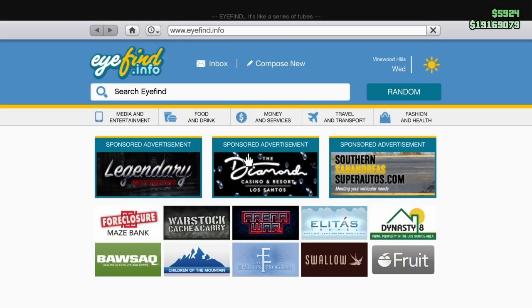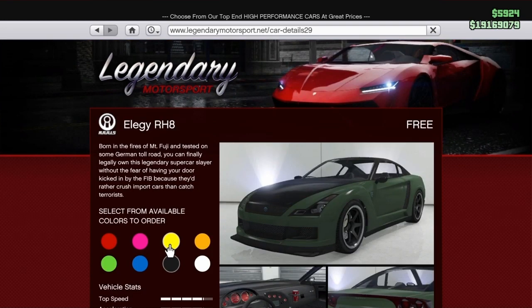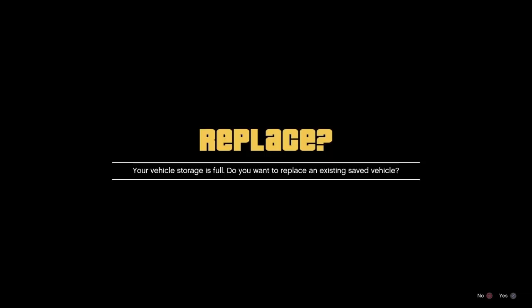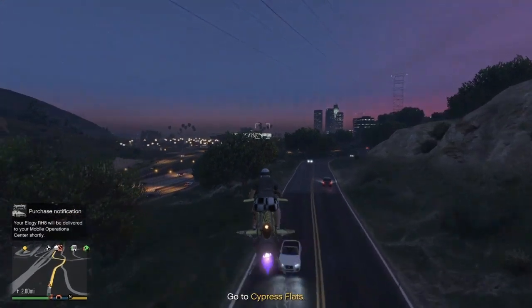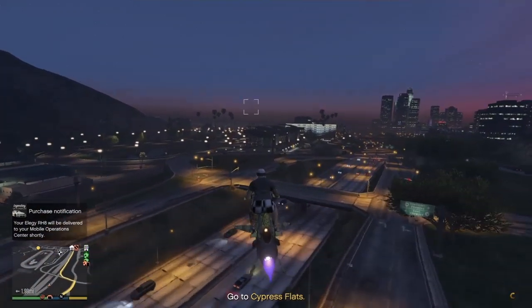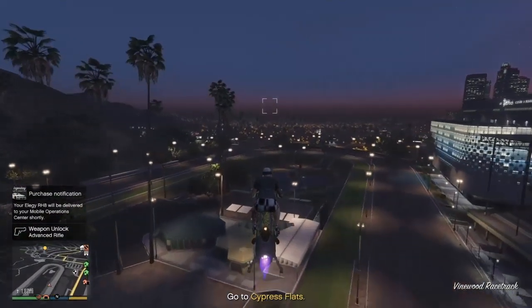As you can see I put the Elegy in the back of the MOC. The requirements for this - you're going to need to have the caddies in your bunker, or you can choose to upgrade the shooting range - just something to renovate the bunker.